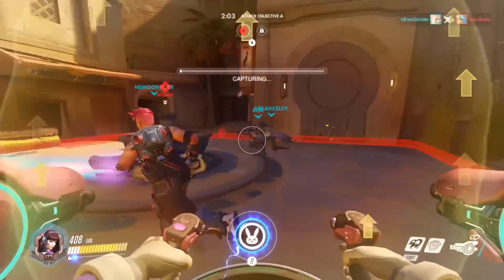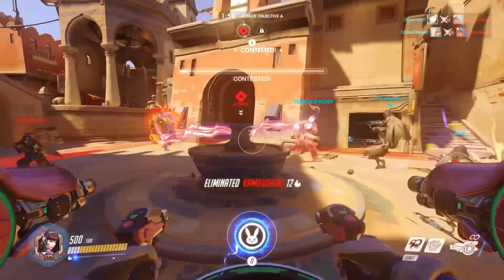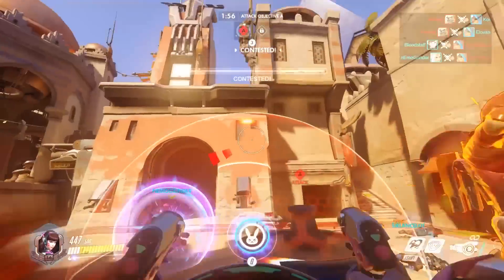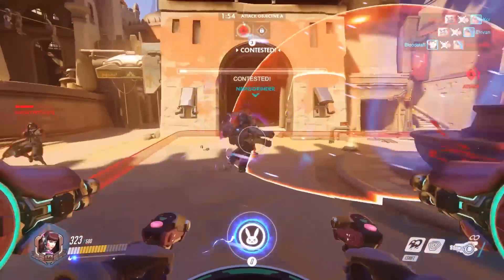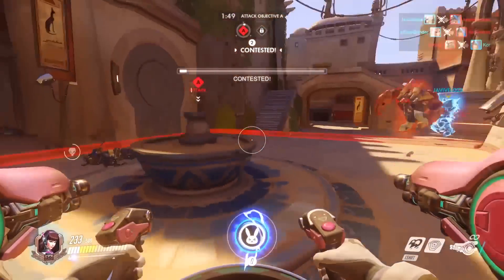One last thing before we talk about Ana: McCree's damage falloff was adjusted to be closer to that of Soldier 76. Pharah is pretty strong right now, so this might actually make McCree a little bit more popular, especially since the one-hero limit also means that people can't just double up on Soldier if Pharah's tearing them apart.